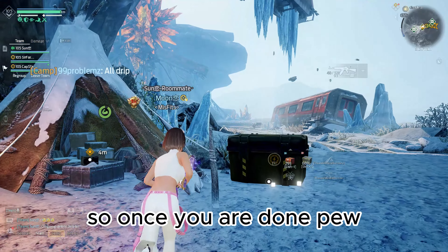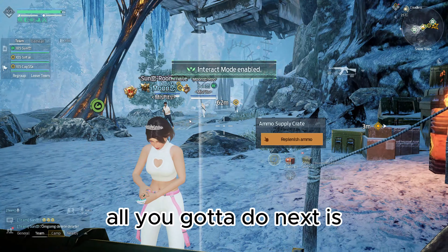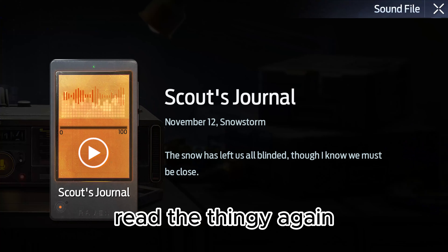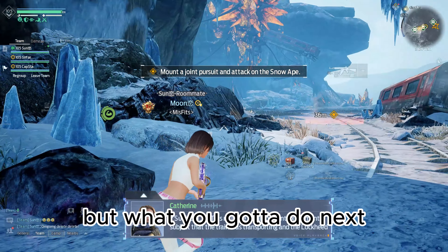Once you're done killing all the zombies, all you've got to do next is go up to this ammo box, get your ammo, and then read the recording — you can just exit out of it if you want to. Then run over to the checkpoint and start the final battle. The final battle is actually pretty easy, and I think it's my favorite because of how simple but not too simple it is.